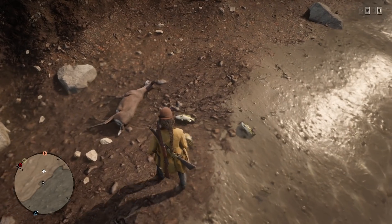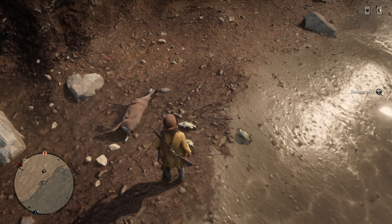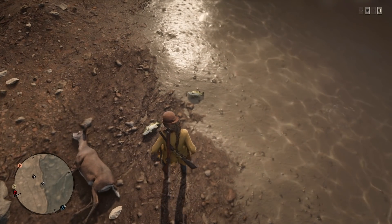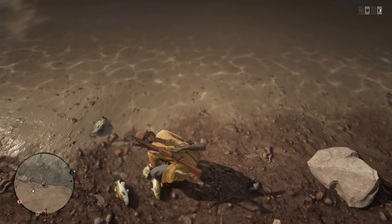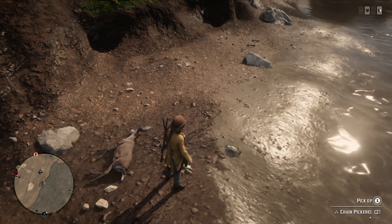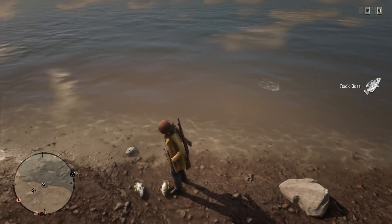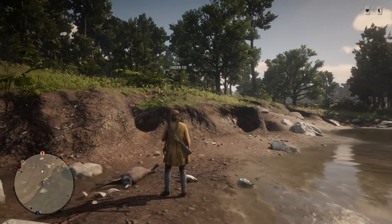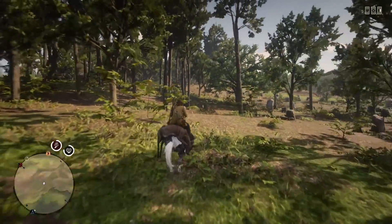Bluegill is only going to sell for about a dollar a piece, rock bass around 75 cents a piece, and smallmouth bass go for about two dollars a piece. As soon as you're done picking up all the fish and there aren't really any more attracted to the carcass, put the carcass onto your horse and ride far enough away so you can't see it on your mini map.